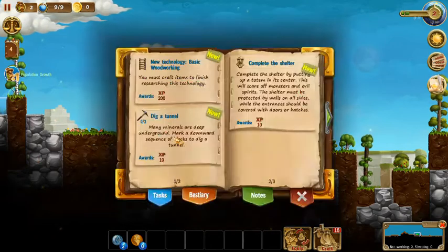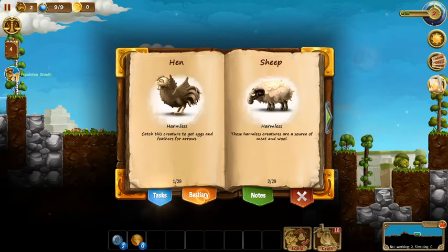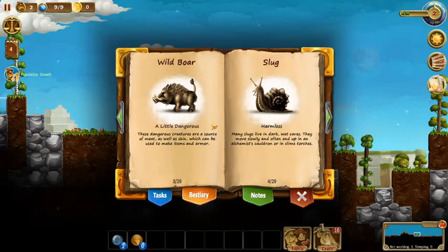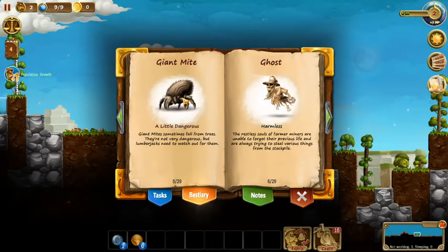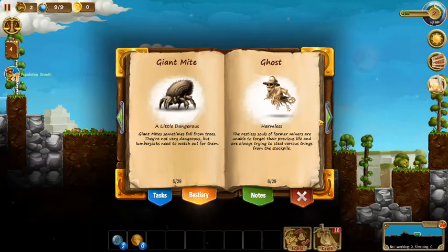Over here we've got our task book — most of this is complete our shelter, dig a tunnel, do some research like basic woodworking. We've got our bestiary of the different animals: wild boars, slugs, ghosts, giant mites. So that wasn't a spider, that was a mite — it's a little dangerous.